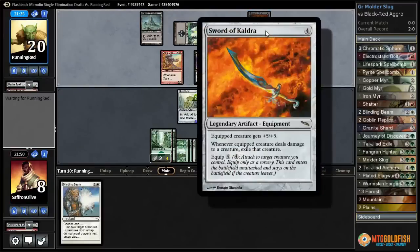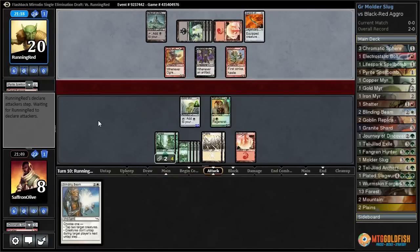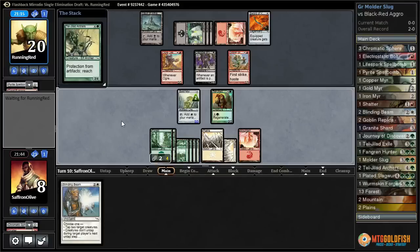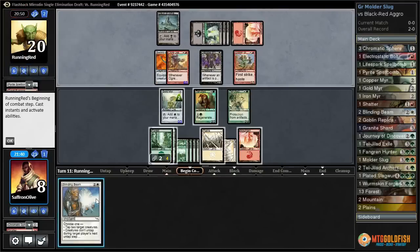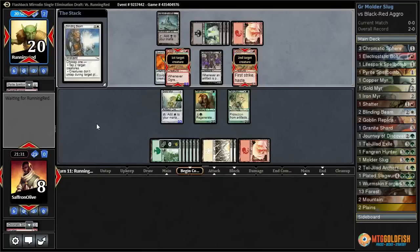Oh, that's big — plus five, plus five, plus five, and when it deals damage to a creature, exile it. So we can't even really block and regenerate. Let's play the Archers. We might just have to Blinding Beam here, unfortunately, if our opponent equips — give us more time to draw our way out of this with another Goblin Replica or a Mulder Slug, I guess those would be the big outs. Yep, there's the equip. Blinding Beam, tap, tap, entwine. This should buy us a little time, anyway.